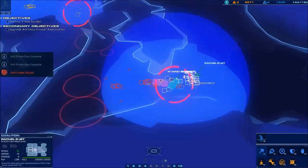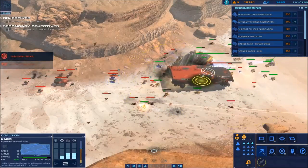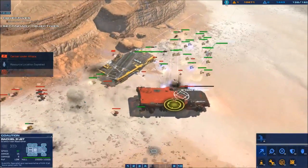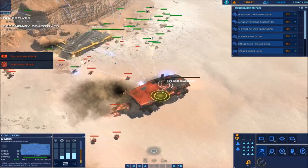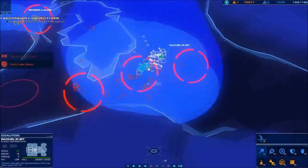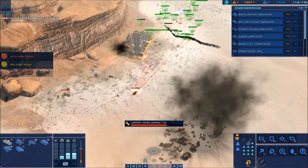I don't see an Honor Guard cruiser anywhere, and I also don't see too many missile ships, so let's go ahead and spam some air on this guy and keep our guys moving. There's an Honor Guard cruiser — oh, it was just destroyed right as the carrier spawned it out. Let's get all of our units out of here and wait for this mission to end.